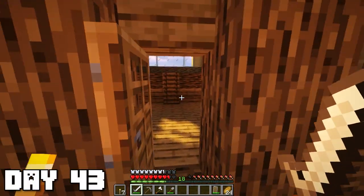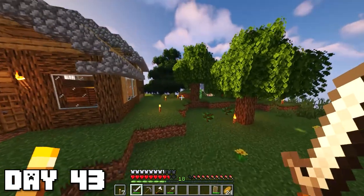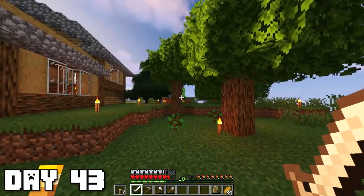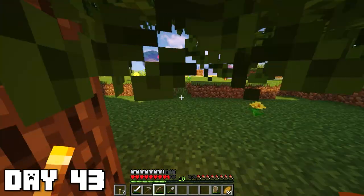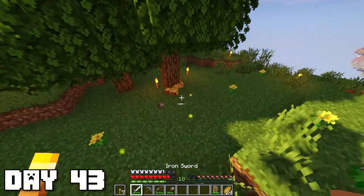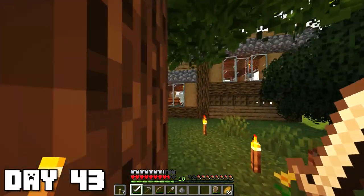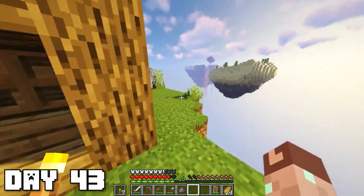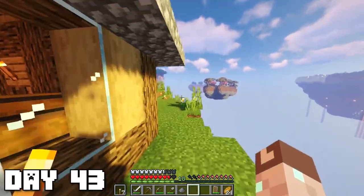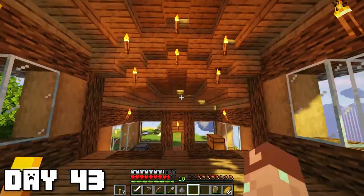House tour time! Here is the front of the house — nice and quaint, pretty simple. Almost got surprised by a creeper in my woods area though. Let's do a little 360 view: the side, the back looks similar to the front. On the inside upstairs, it's still blank but we've got some nice torches up here. That's about it for the house.